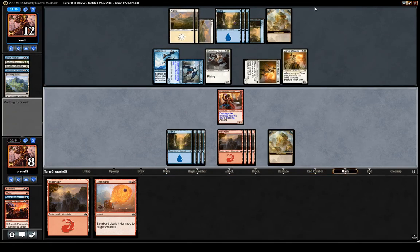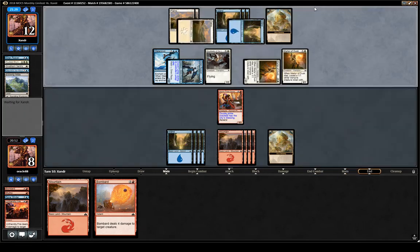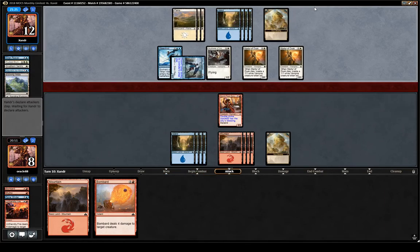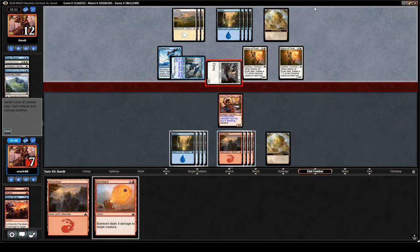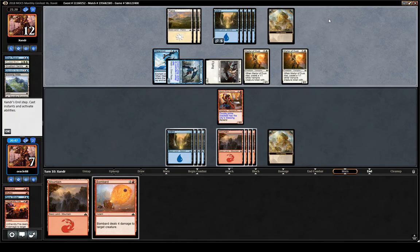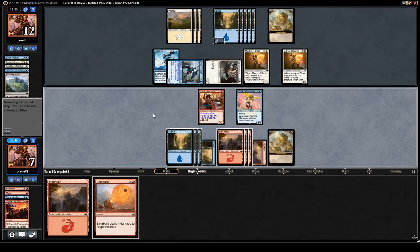We take one damage in the air from Skyblades, eventually bombard if we feel it's necessary, and hopefully draw another creature. We don't bombard quite yet — we can probably afford to take more damage. The Marauder is pretty good: now we're trading two damage for one damage in the air, so that's probably fine.